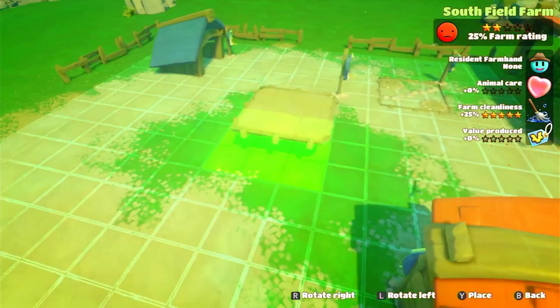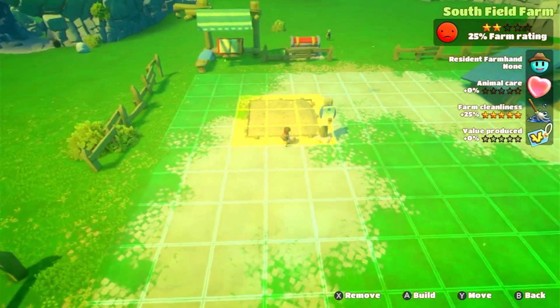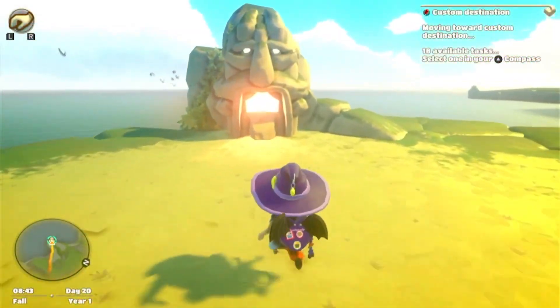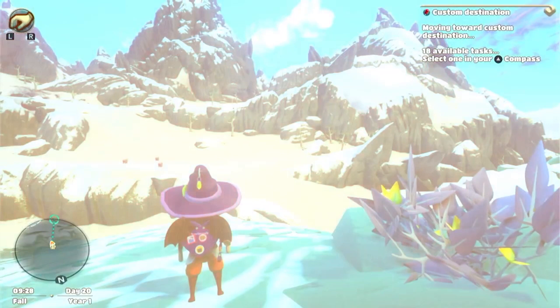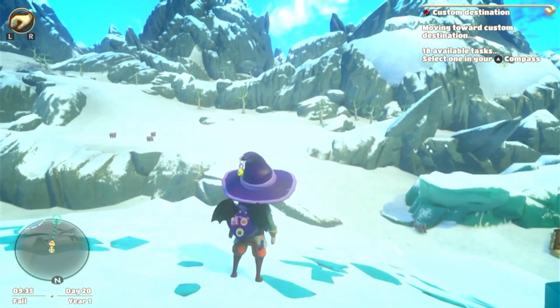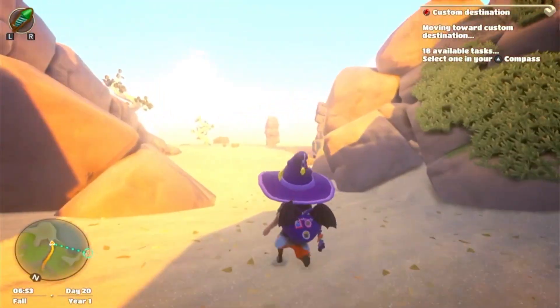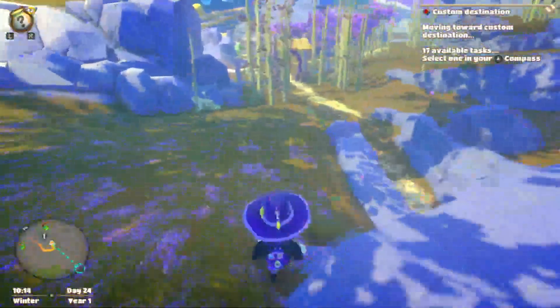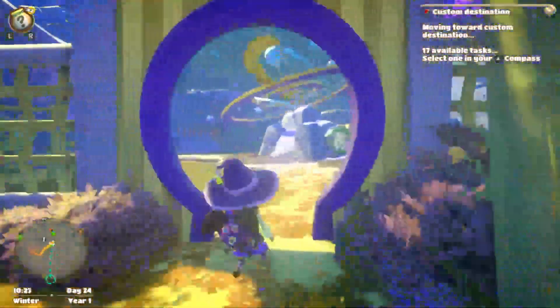It would have been an excellent addition to the game if you could actually enter your house and decorate it, and more farm customisation would have been great as well. No mounts and difficult fast travel points to find means it can be quite the journey when you need to get from one side of the map to the other. Even when I went out specifically to find these fast travel points, I often came away empty-handed, and had to slowly and shamefully travel back to wherever it was I needed to get to next. I also wish the main story was longer — I thought I was in the meat of it when I came to realise I was actually on the last bit.